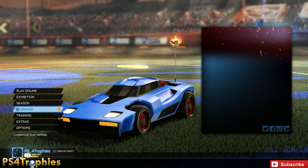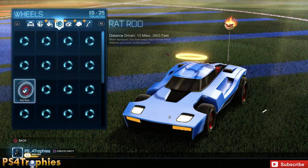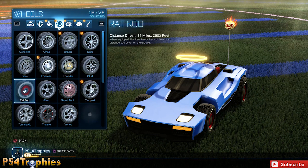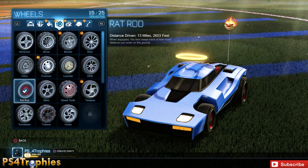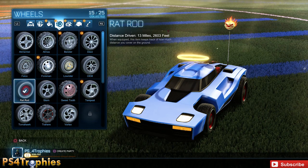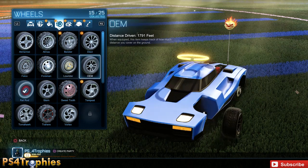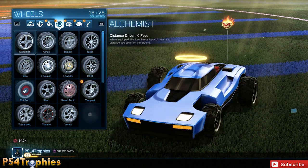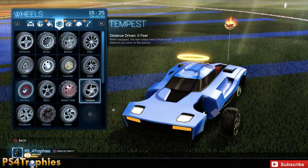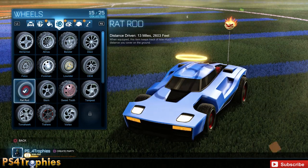You need to drive 500 kilometers, and you have to do that on the same set of wheels. This trophy is kind of glitched — in a good way — you can't mix and match different tires. You can see the distance driven for each tire as you scroll over it. The good news is the trophies actually pop at around 70 to 75 kilometers, so you don't have to do all 500.